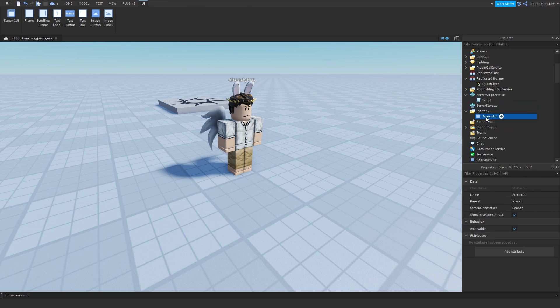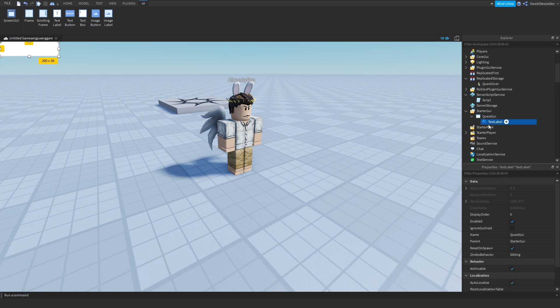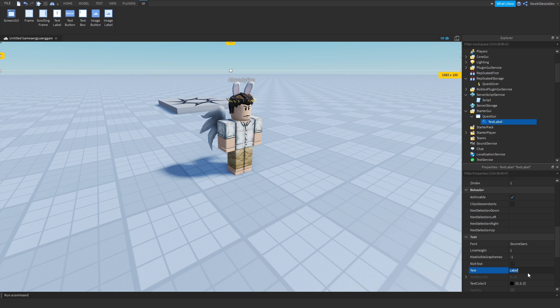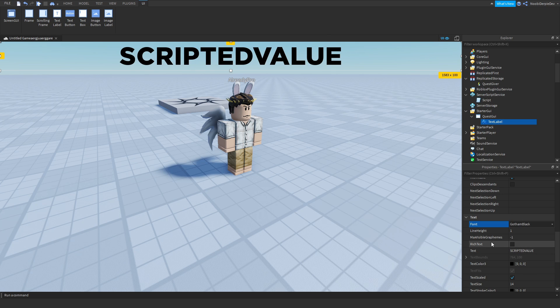Now go to StarterGui and add in a ScreenGui called 'QuestGui'. Add in a TextLabel - make it size 1,0 by 0,100 so it's above your screen. Set BackgroundTransparency to 1. Set the font to Gotham Black. Now add in a local script.